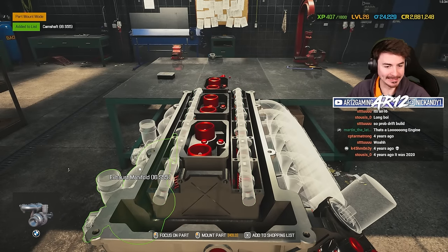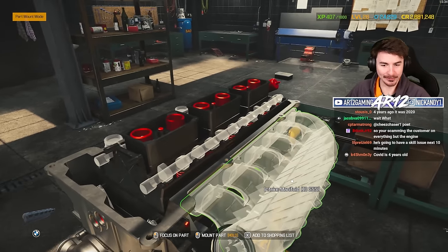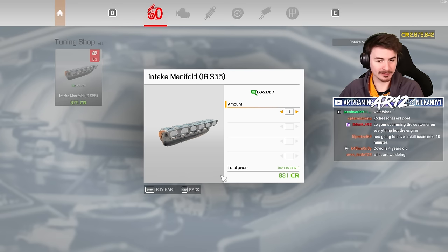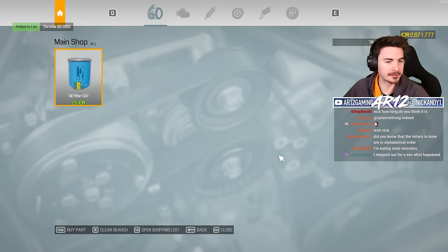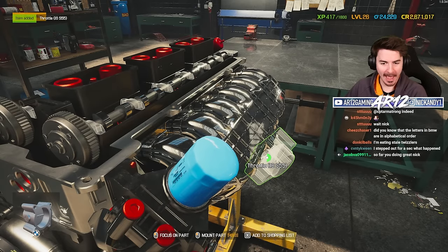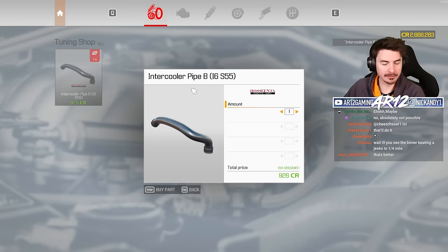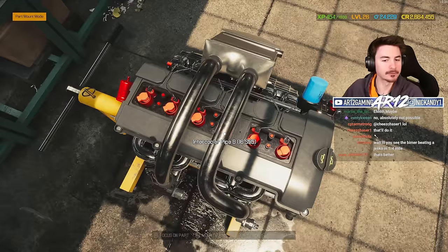Look at how many things we need for this. Exhaust manifold — there are our turbos down there. Get some upgraded exhaust manifold. Look at that turbo — our turbos are gonna give us an extra 12% horsepower. This might be like a thousand horsepower. There's our throttle on the side — we can definitely get a good throttle, an extra 3% horsepower from that. All of these little additions are gonna help massively. Oh my god, that's the intercooler — look at this intercooler pipe. Why are we getting extra horsepower from a bit of pipe? Never mind, we're gonna move on from this conversation.